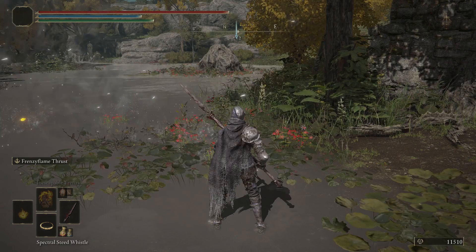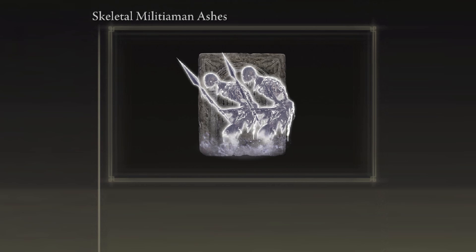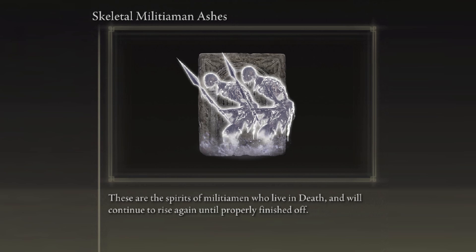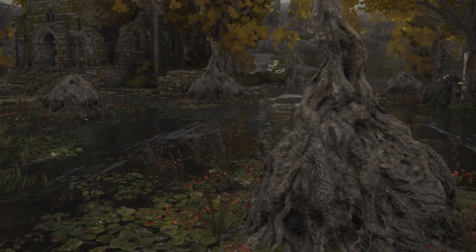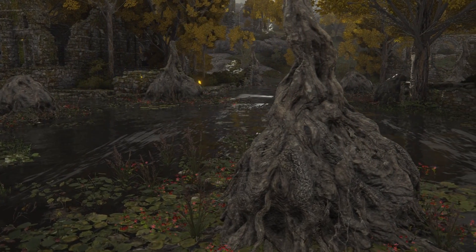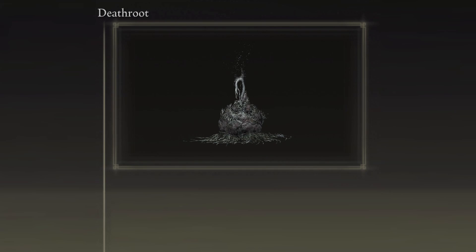If we defeat it, the Tibia Mariner drops the Skeletal Militiamen Ashes and a key item called Death Root. The Skeletal Militiamen Ashes description states: 'These are the spirits of Militiamen who live in death, and will continue to rise again until properly finished off. This is the grotesque fate of those who come into contact with Death Root.' Looking back at Summon Water Village, we see growths that resemble the Death Root item that the Mariner dropped. The description of the Death Root reads: 'A source that gives rise to those who live in death.'